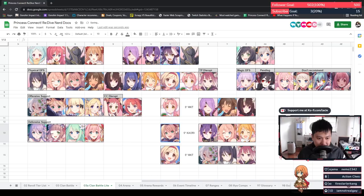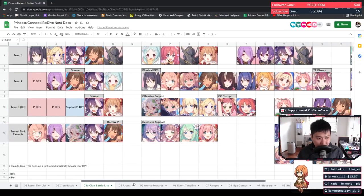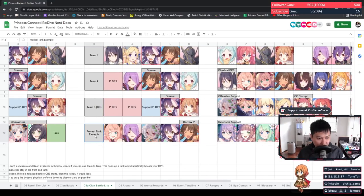Your first priority is always to borrow Makoto. If you have your own Makoto, you could borrow a five-star Kauri. So for example: Makoto, Kauri, and another source of defense down — I'd probably put Mitsuki in rather than Shinobu here, because you're borrowing a five-star Kauri who is likely doing the most damage out of all the DPS. You want to load this team with as much defense down as possible, which means Makoto and Mitsuki. Another option is to put your own Kauri into this team — which starts looking remarkably similar to the frontal tank example.